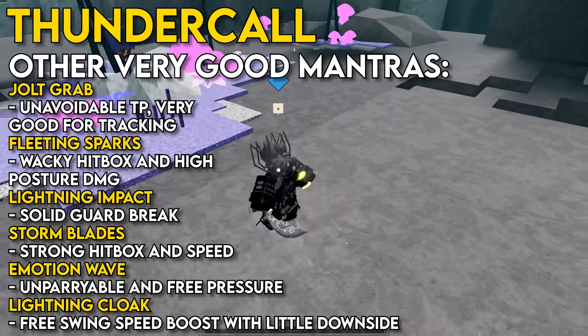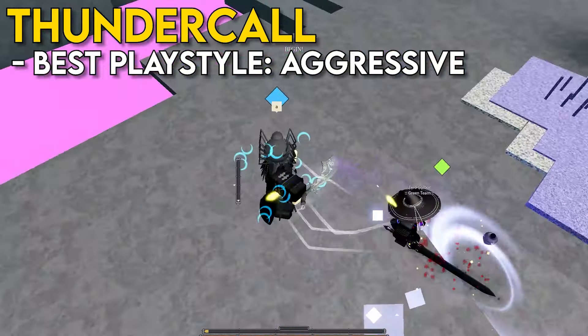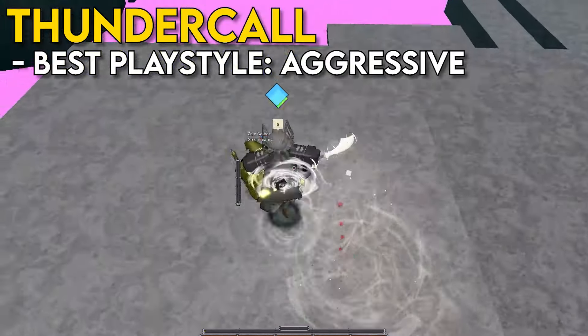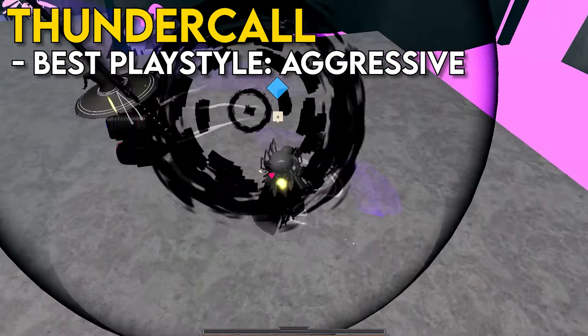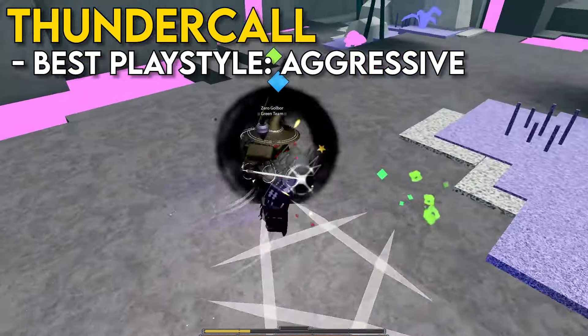Besides that, Thunder as a whole just has some really solid mantras, such as Joltgrab, Flitting Sparks, Lightning Impacts, Stormblades, Motion Wave, and Lightning Cloak. Now because Thunder has all of these really strong mantras, the best playstyle is aggressive for Thundercall. Thunder has a lot of really good catch mantras, such as Joltgrab or Stormblades, which are able to pretty much force a response from your opponent.